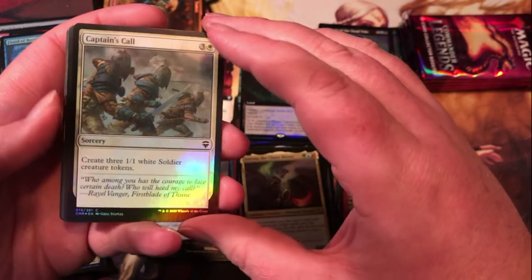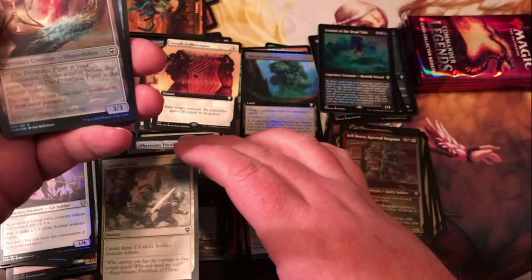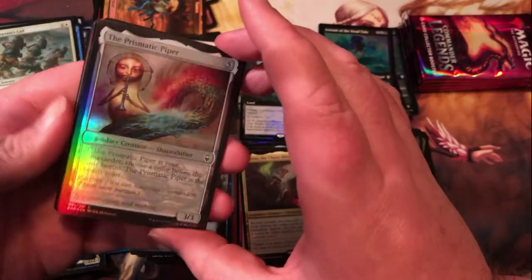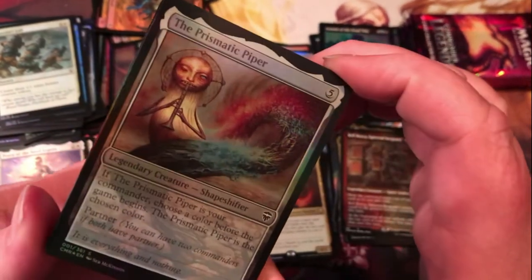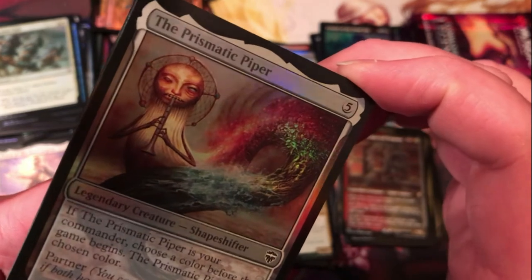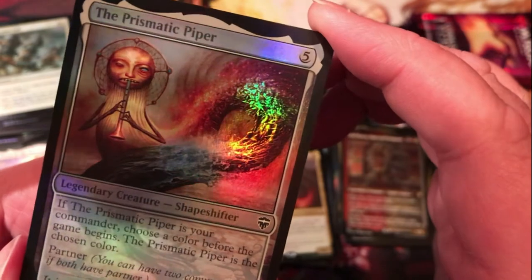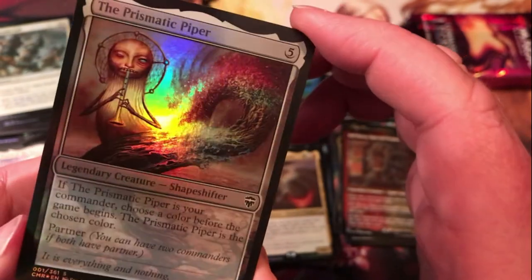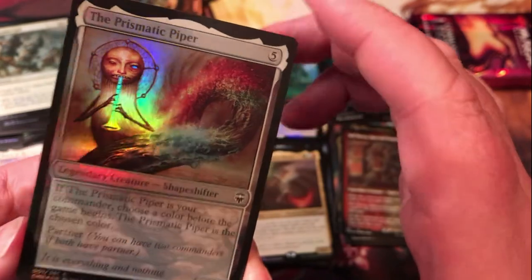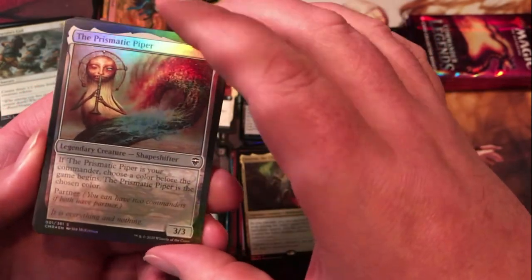Captain's Call makes you three soldier tokens for four mana. The foil Prismatic Piper — seems kind of pointless to me to be in foil since it mostly exists just for draft purposes, and who would be drafting with collector boosters? But there it is anyway. Definitely interesting art — not my favorite of Seb's, but it's unique, stands out a bit compared to some other art.